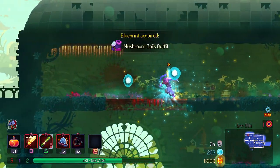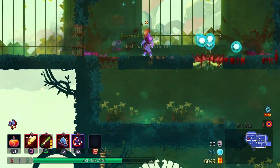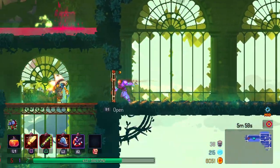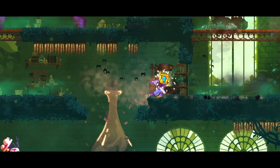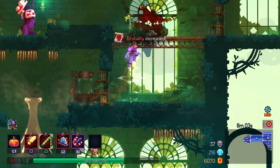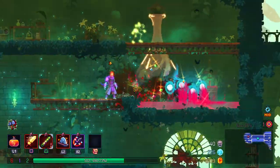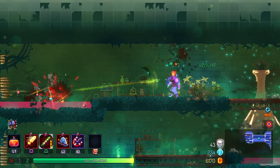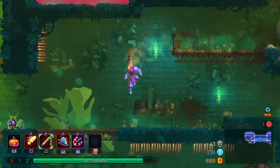We got a costume there — the mushroom boy outfit! Hell yes, I'm unlocking that next. That is my next premiere outfit. I'm honestly loving using this. Nice little scrolly scroll. Cherries — fair enough, I'll grab them. Why not, if no one else is going to take them.